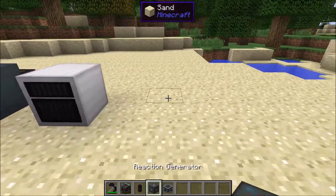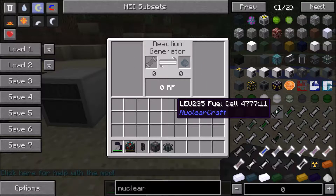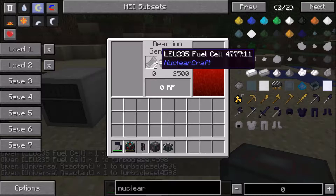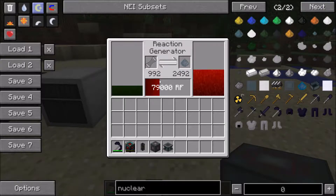There's another bug that was fixed with the reaction generator. This thing used to just build up and build up power. The power used to just rise very slowly, but the amount of power it produced per tick just increased over time, building exponentially. Eventually you were creating like 50,000 RF per tick, which was just crazy.